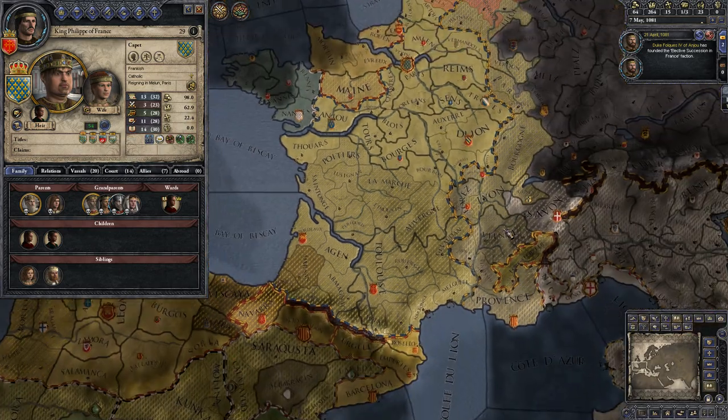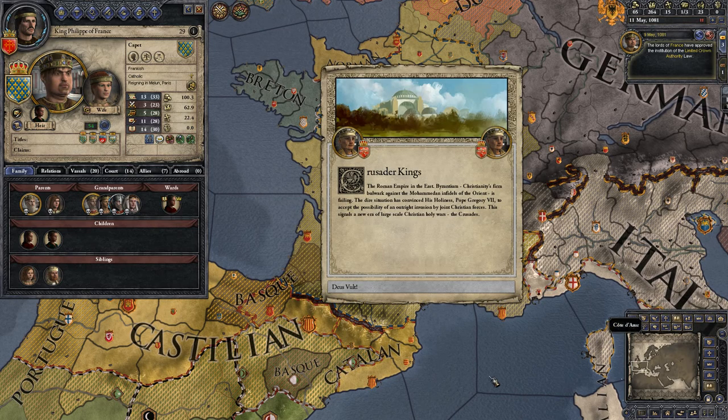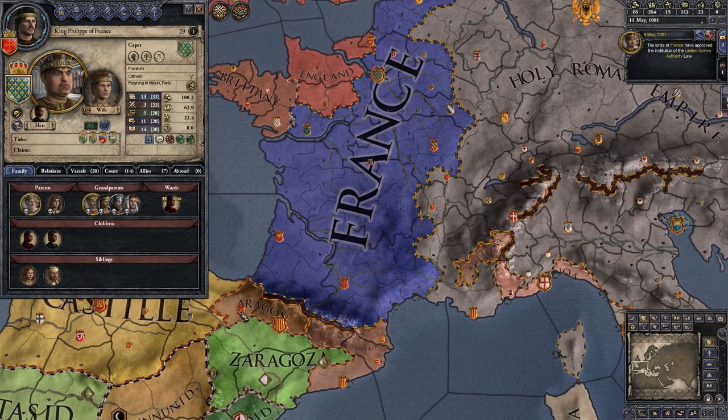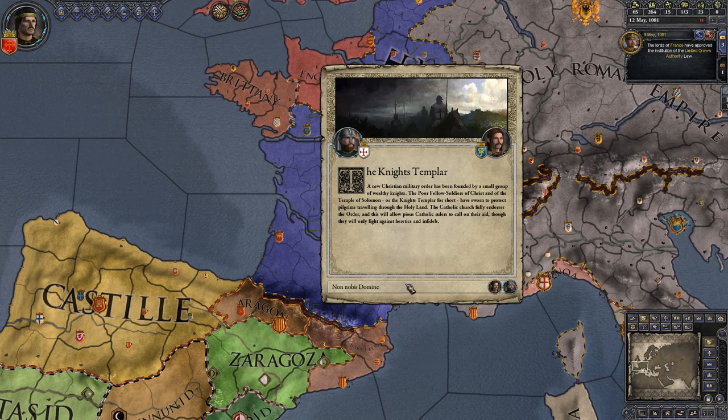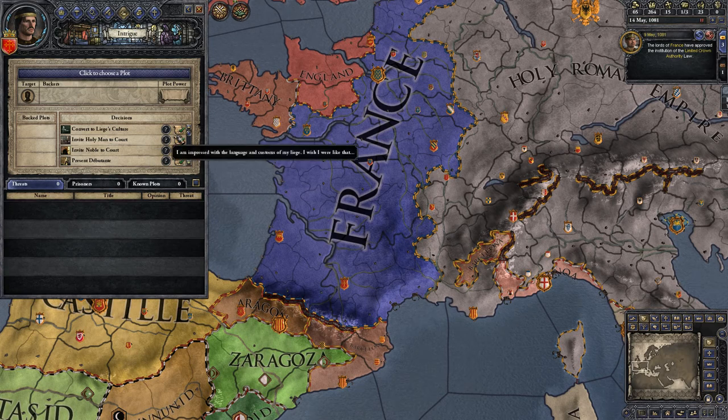Here's the map. France is split between two cultures — Occitan and Frankish. There are Holy Orders too. We can convert to our liege's culture and become Frankish, but I don't think we need to worry about that quite yet.